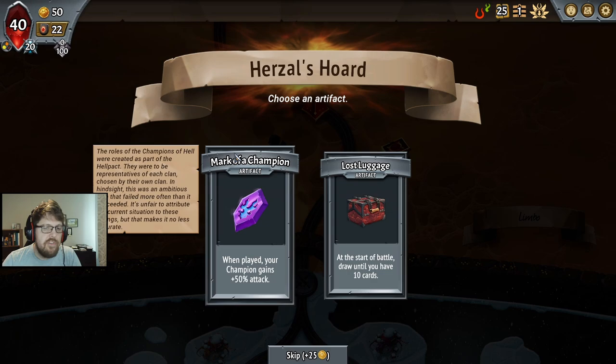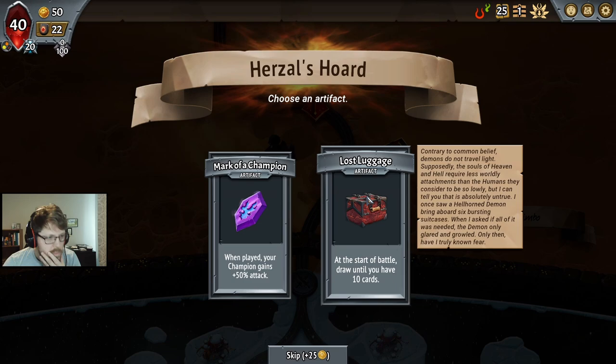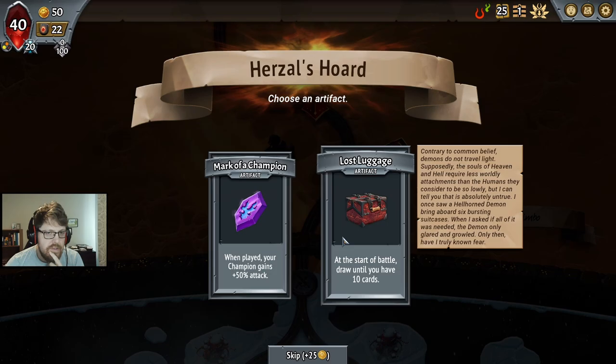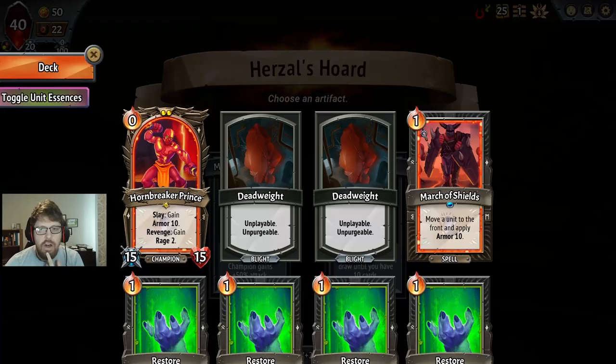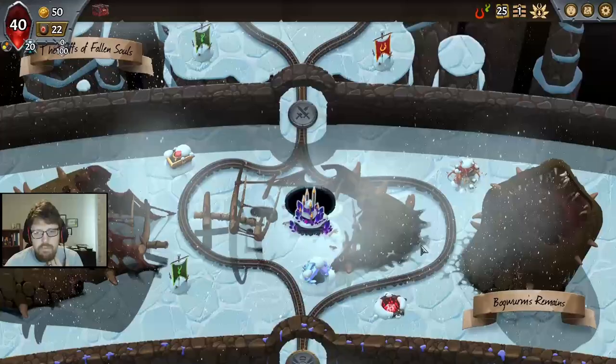The question is, do we take that over Lost Luggage? And it's a tough choice. Lost Luggage is very, very good. We can get early Sharpens onto our Prince. The reliability of the early damage versus the reliability of drawing your whole deck — both are really, really good, to be honest. I accidentally took Restores, but it's fine. I think both are fine. Let's go with Lost Luggage. I think getting the Sharpens out early is going to be really valuable.